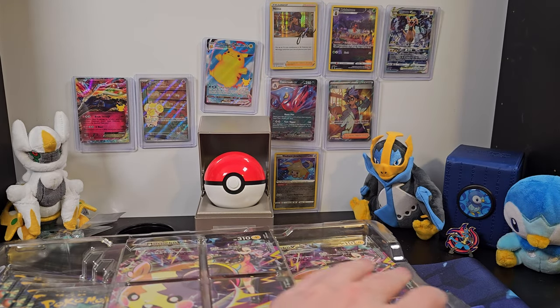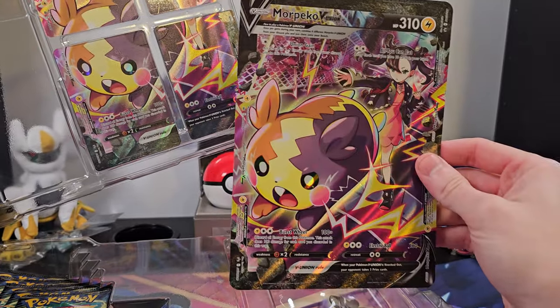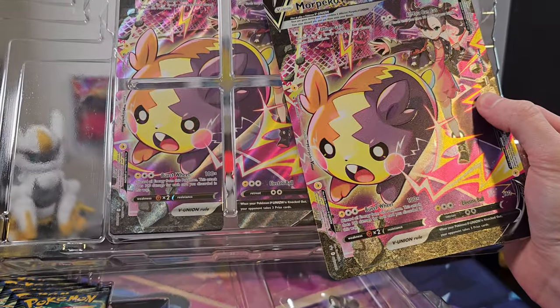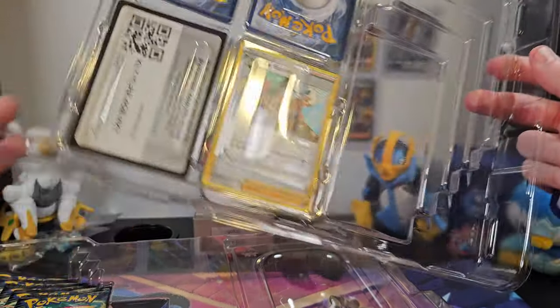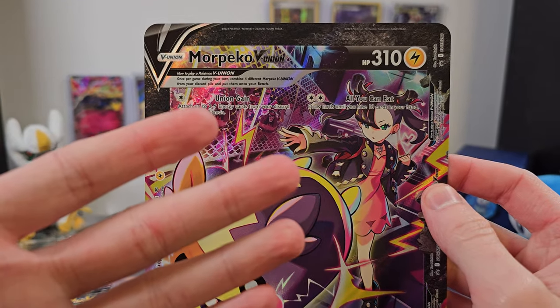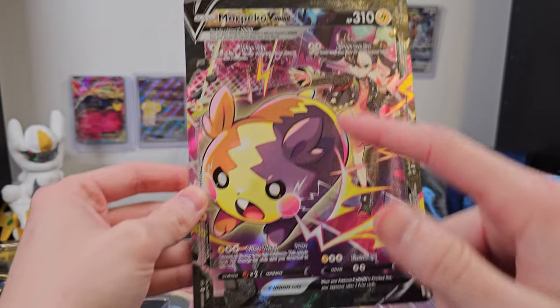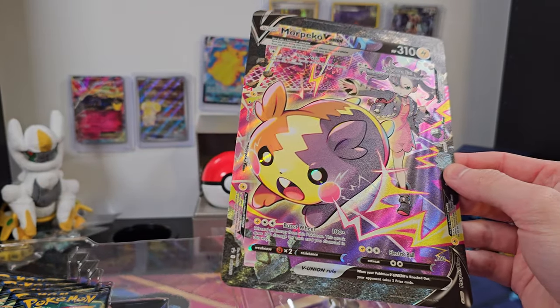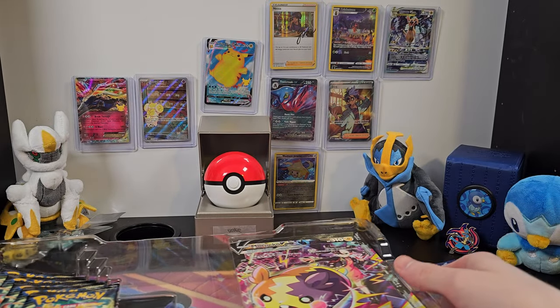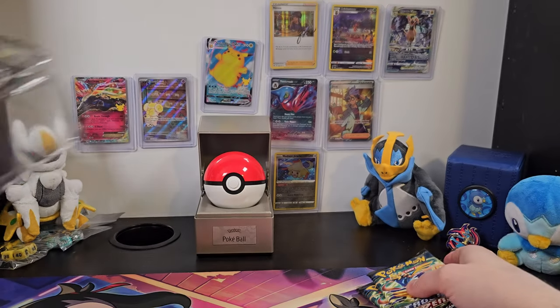Inside our collection here, we have our V Union cards. These are pretty cool, but it'll be easier to talk about the cool factor with the Jumbo card. I've seen some people build competitive TCG decks out of the Union cards. Professor Burnett — hidden back here with our code card — is essential to getting this TCG battle ready. But with moves like All You Can Eat, where you can draw 10 cards into your hand, and Burst Wheel, where you can do 300 damage, this can really get you out of some tough situations. It could be really difficult to get it set up though, and a lot of times getting set up in TCG battles is everything. Speaking of getting set up, we'll get these booster packs set up and set everything else aside.